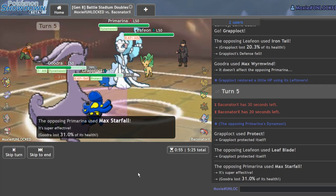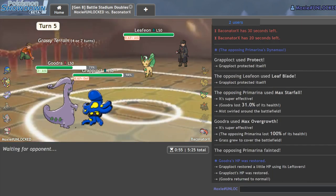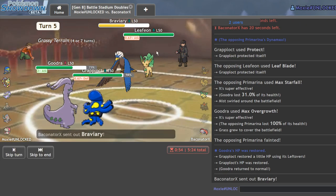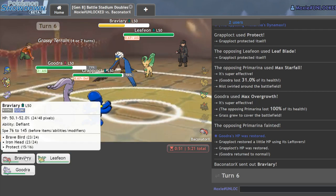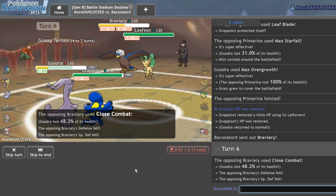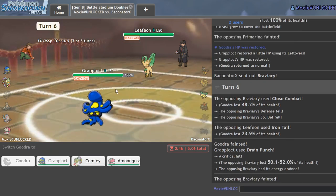Good call by them. I'll take this opportunity to Overgrowth into it. I could also Octolock into the Leafeon. We'll just Overgrowth into Primarina — it'll KO. I'll Protect and play it safe. Plus two Overgrowth will always KO Primarina. They Dynamax and we're Assault Vest so we eat whatever — there's the Starfall, it does 30. Sorry Primarina. I think we win now — Leafeon is at minus one, we have plus two Goodra with Breaking Swipe, so we can hit both and lower their attacks.